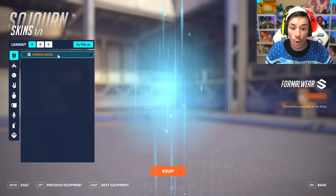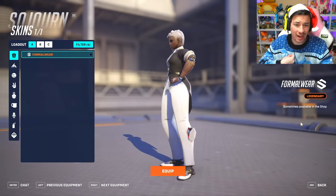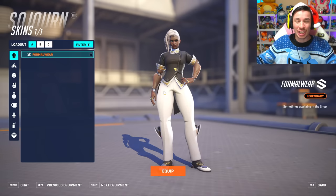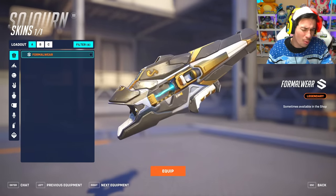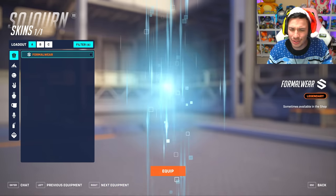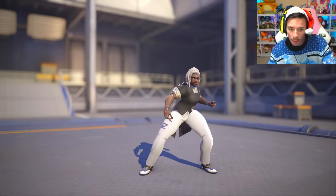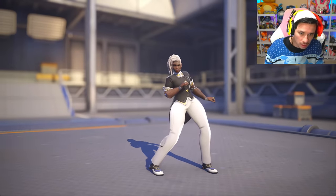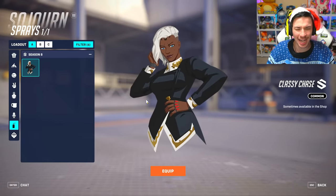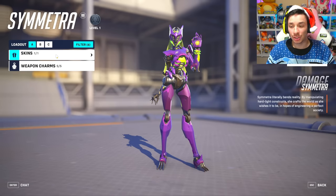On to Sojourn, who's getting a skin called Formal Wear. Finally a good skin for Sojourn — she's looking very dapper. She has the Skrillex hair though, but still she's looking oh so fancy. The gun has a black and white color scheme to match her suit with gold details — that's looking good. She also has an emote where she wobbledy wobble wobbles, stacking paper, wallet looking like the Bible. There's also a spray where she kind of looks like Gwen Stacy.